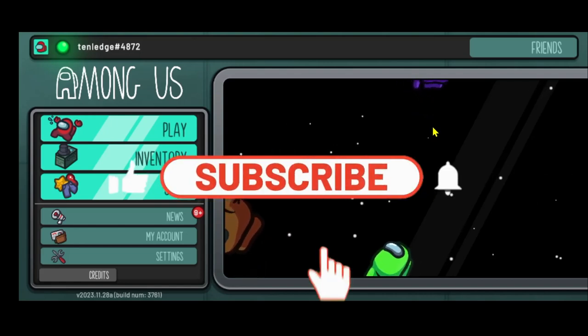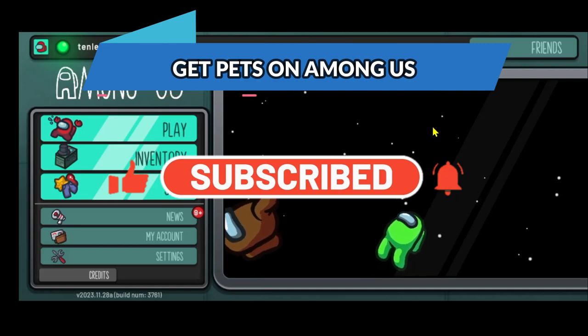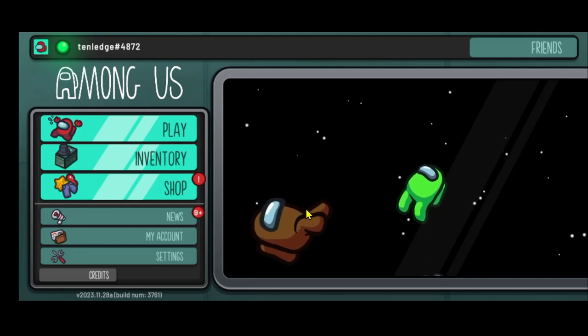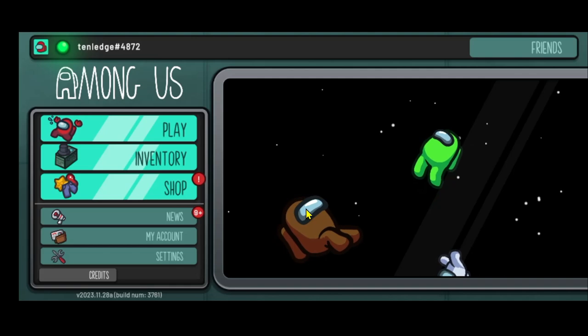Hello everyone and welcome back to another video from Crazy Gamer. In this video I'm going to show you how to get pets on the Among Us game. So let's get started right away. First of all, open up the Among Us game on your device and once it is opened up, log into your account using your credentials.